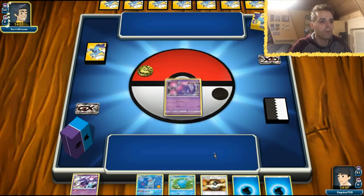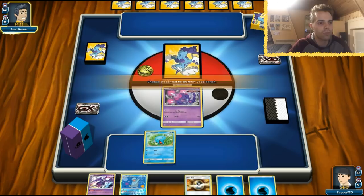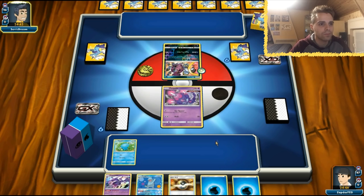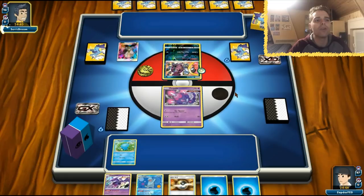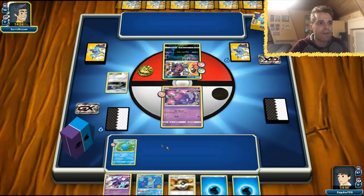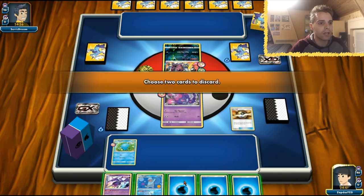We're going to bench it and use Ultra Ball to get rid of two water energies entirely. Hoopa is kind of annoying with Scoundrel Guard — this is going to be a stall deck. The opponent is using Gladion on the first turn, which makes me scratch my head. We have one-prize attackers at our disposal, so we'll use the Ultra Ball and discard the two water energies, which seems fine.